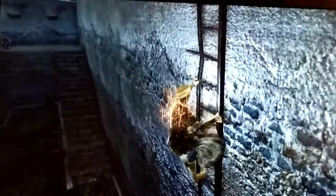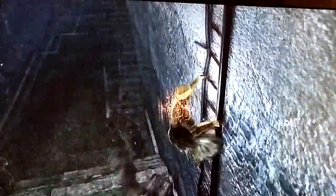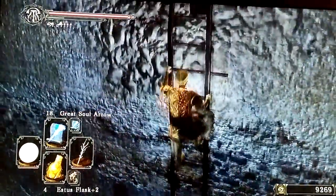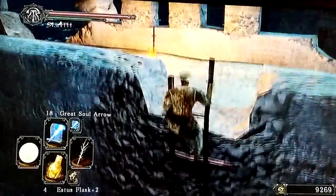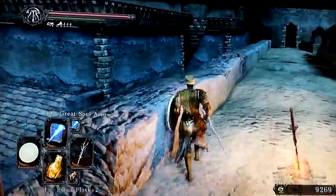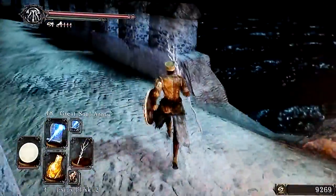This area reminds me of the Capra Demon boss fight, and that's because of those stairs that you can go up and then jump down. I don't really know what this room would function as in terms of the area — it's just this small of a courtyard. But it does add to the motif of Lost Bastille and how it kind of has a motif of small courtyards that seem like city alleys.